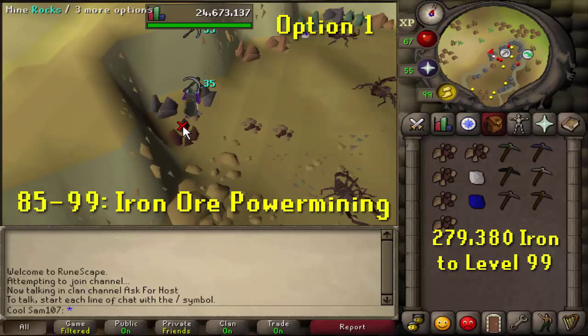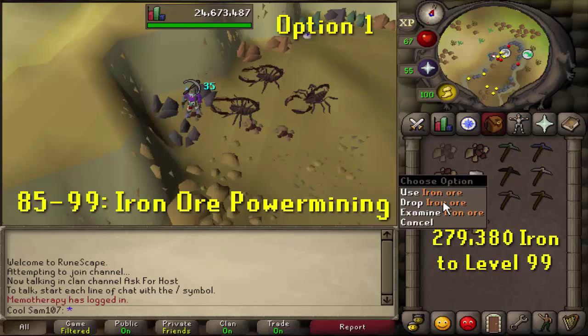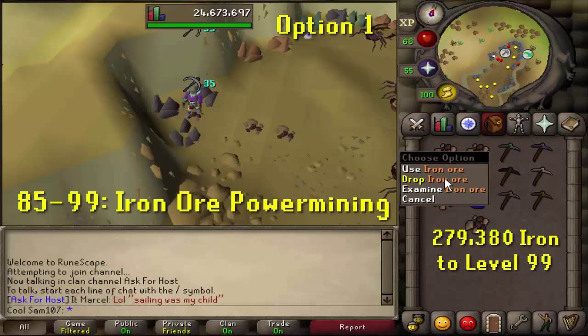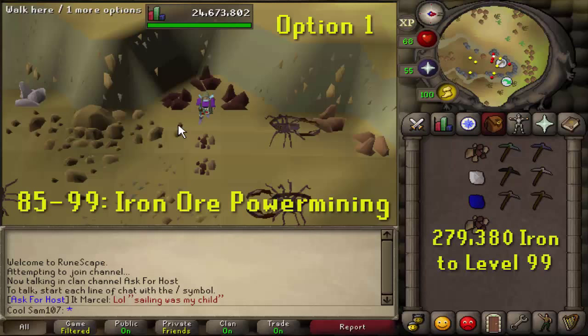Iron ore power mining is the fastest way in free-to-play to train mining, giving around 45–50k XP per hour. You can mine three then drop three, or mine a full inventory then drop it all — whichever suits you. You could do this all the way from level 15 if you wanted. Once you reach 99, here's the emote.